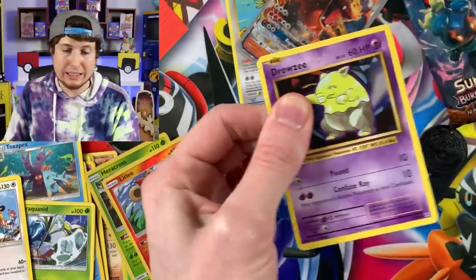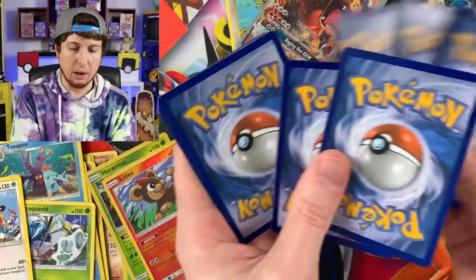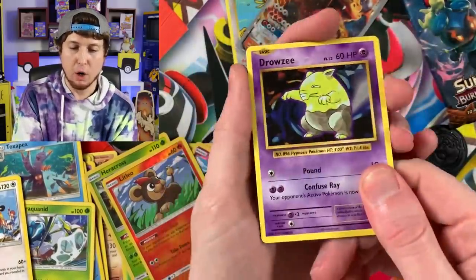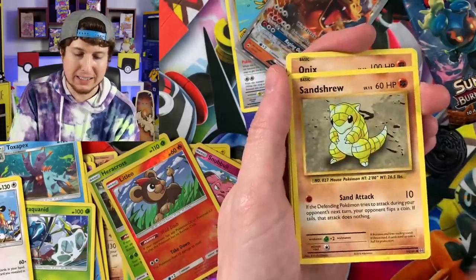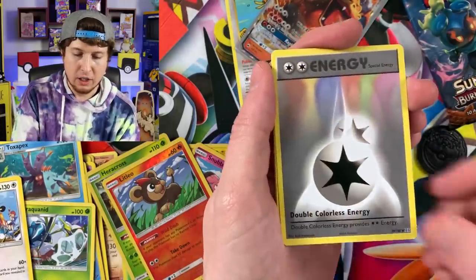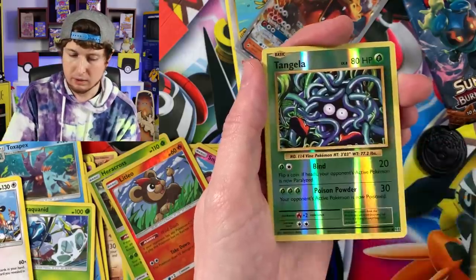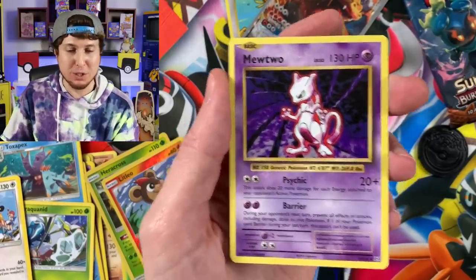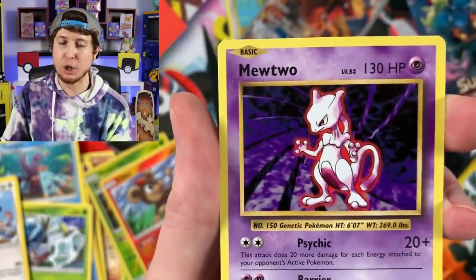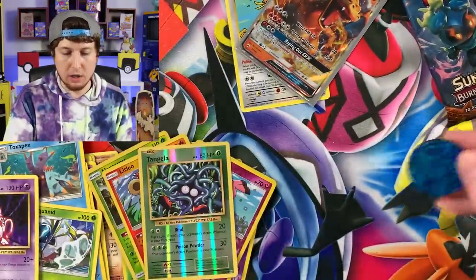Onix, Double Colorless Energy, Super Potion, Charmeleon - okay, that's a good sign. Tangela and a Mewtwo. I'll take a Mewtwo - it's not a Holo Rare, but those Kanto vibes are strong. Code card for that one. The coin is a Lucario. So it looks like Rowlet comes with Breakpoint packs and Lucario comes with Evolution packs.